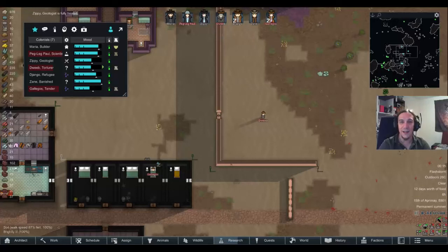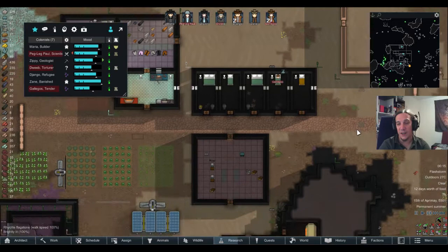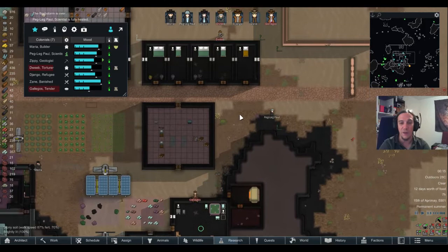Hi, and welcome back to Losing is Fun with Empress Evil. I am Aiken, and we are about to set foot into episode 13. There's a flash storm outside — that's a nice welcoming for this episode, and let's see if it's going to be the beginning of the end. If you like this series, drop this channel a subscription and you won't miss any future episodes.